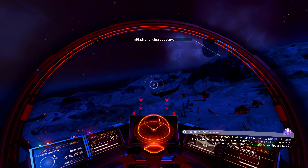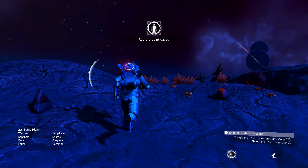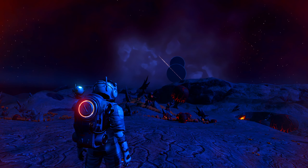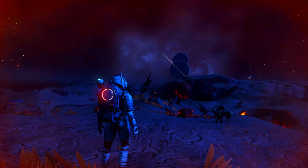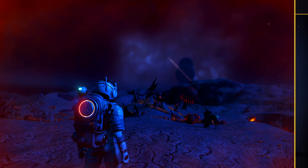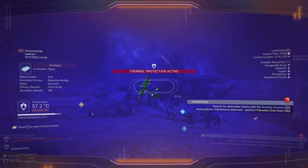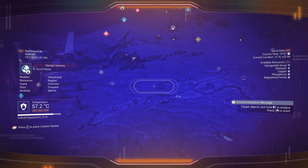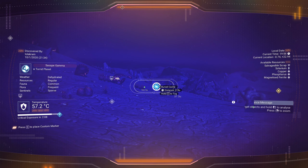Look at that view. Wow, look at that — that is fantastic. This is a very pretty planet at night. All right we're done staring, turn the HUD back on. We're looking for salvage data. I did notice they were few and far between — in fact I don't see any, so let's go off to buried cache.